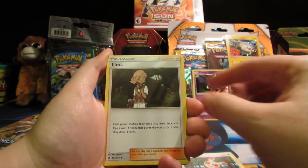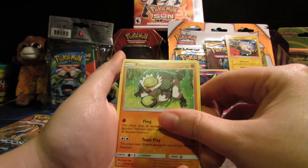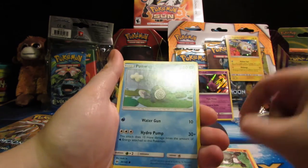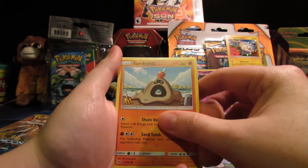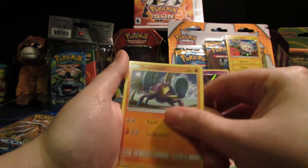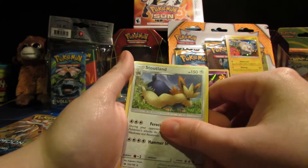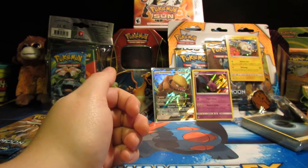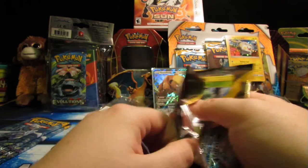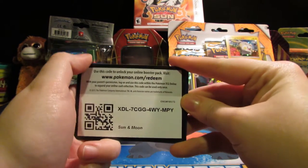Alright, we've got Spindlema, Passimian — that guy looks kind of cool, but it's another monkey. Poliwag, Sandygast — I haven't seen that one. Eevee, Crabrawler, Marini, Ralts, Stoutland, and an Energy. I definitely know who Stoutland is. I'm really hoping we get another GX — that'd be really awesome, maybe even the guy who's on the box.